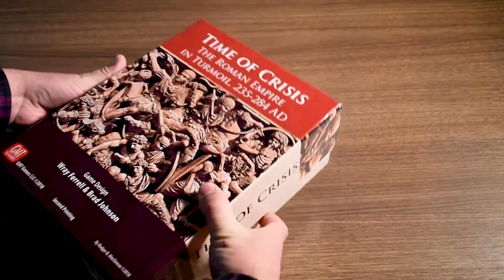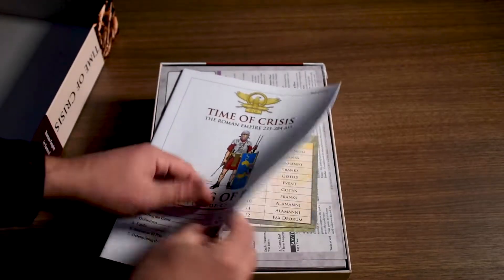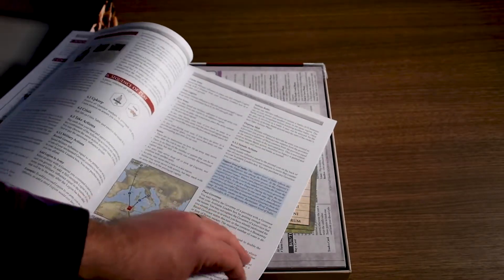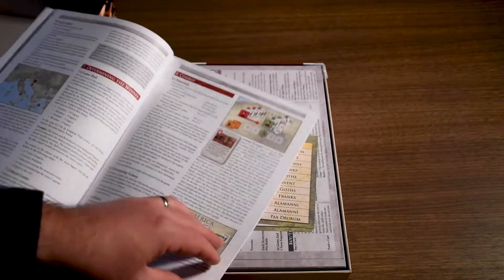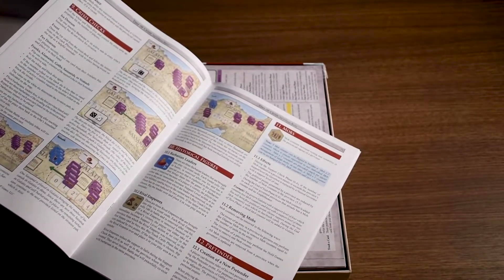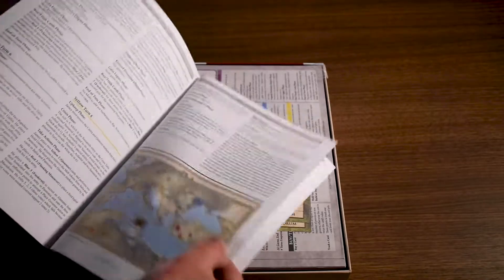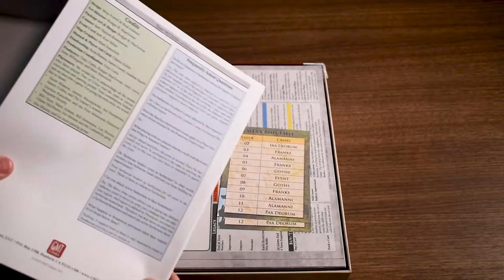Typical, fairly big GMT box. Nice rules here with definitions, player setup, sequence of play, examples, rules, combat, and game end is section 0.7, so it's not super long in that way. It just takes a couple hours to play though. Historical figures, pretenders, examples of play — those go on for a couple pages. It's worth checking those out if you're into this. And then some historical notes. FAQs at the end as well as credits.